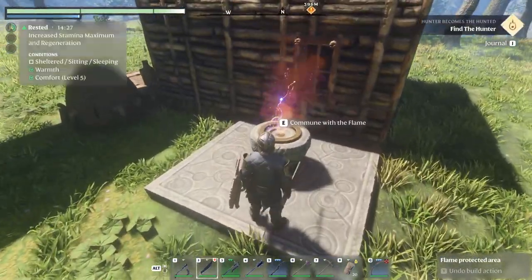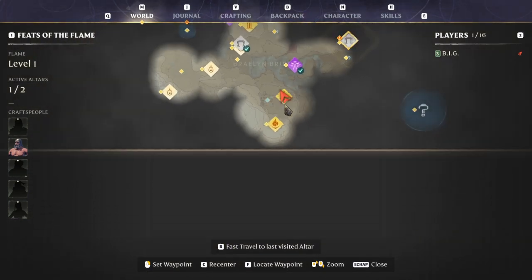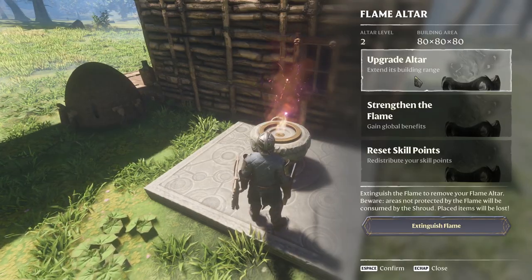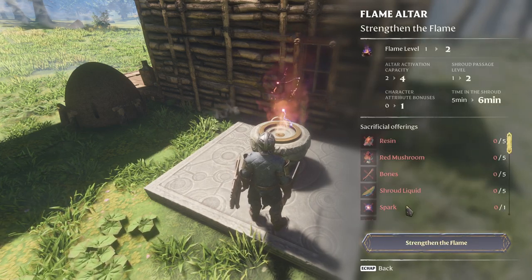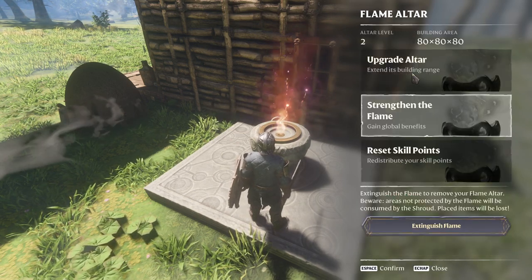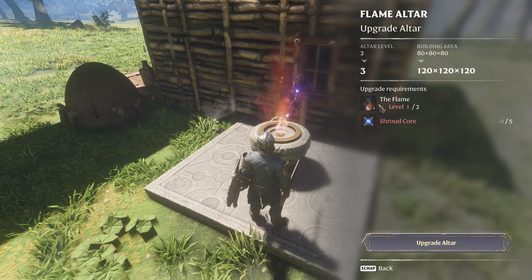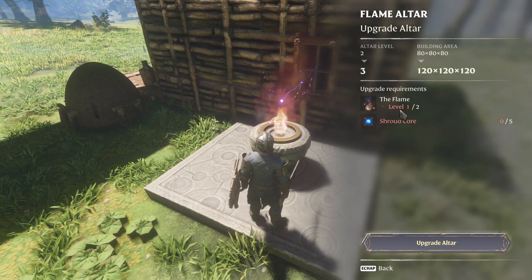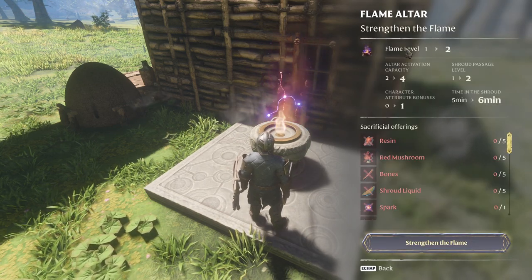I want to make this flame stronger - I think that will help with the shroud around here and around everywhere. It says extend the building range - not interested - but strengthen the flame. We have two sparks. I think we have all of this, but this guy here, level two - I don't know - it's the flame level two. It's built another altar or what?